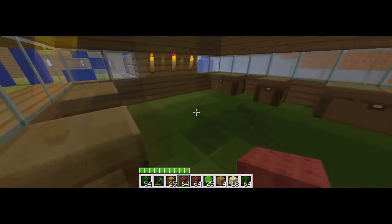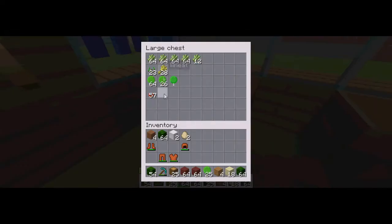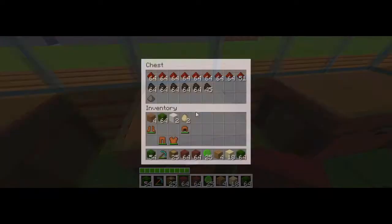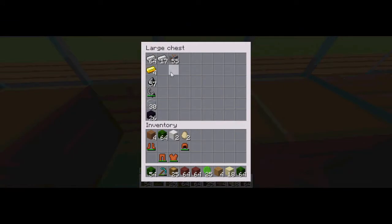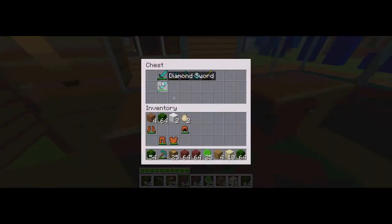This is why I've got no things in my chest — because I've got a chest house. In here we've got all my farming stuff, which isn't a lot. There's redstone, coal, iron ore, gold, flint, steel, glass, and obsidian.